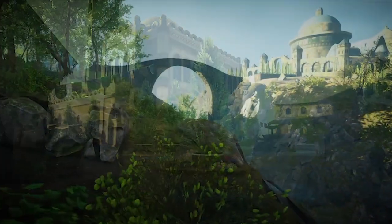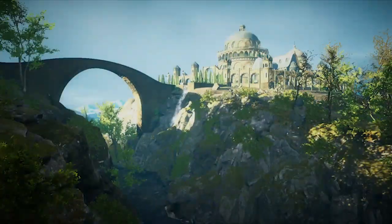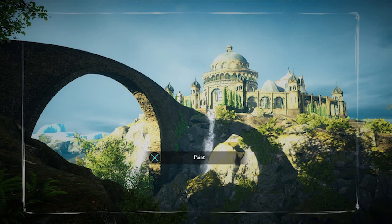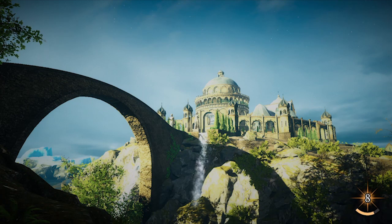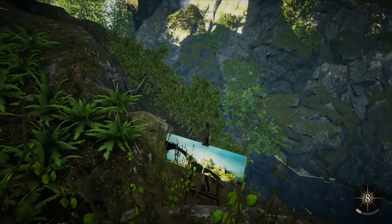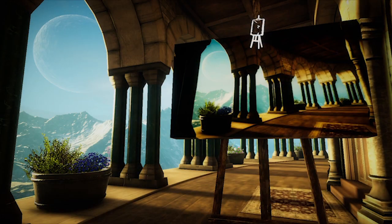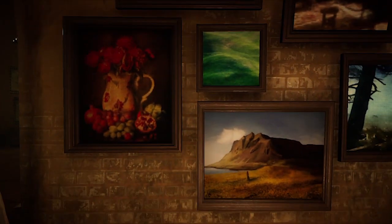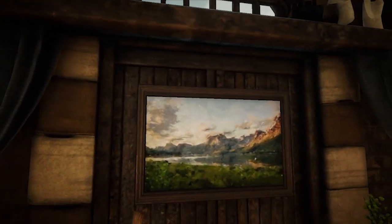Moving on to the actual painting mechanics — it honestly feels more like a glorified photo mode, because you don't really paint anything per se. You just move a translucent border around the screen until you find the scene you want to paint, then press X and it replicates that image on a canvas with a sort of Photoshop filter effect to create a paint style. It would have been nice to paint in more detail, as it's very basic. It's more aimed at an enthusiast painter rather than an actual painter.